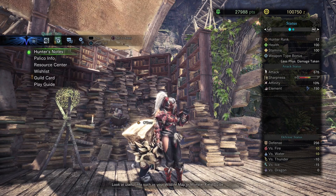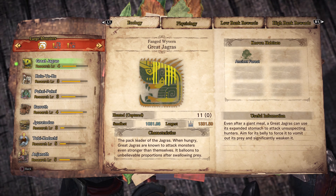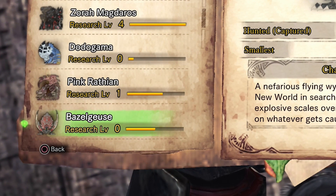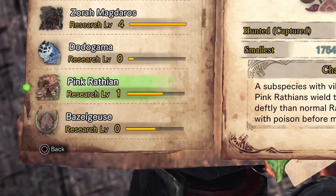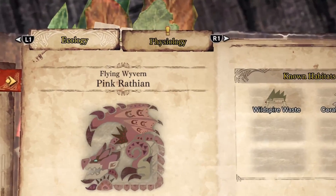Let's start by looking at our hunter's notes. In our hunter's notes, we have our monster field guide, which is a helpful guide that tells you information about the different monsters you can hunt. When you're at research level zero for a monster, you don't get a lot of practical information, but you'll get a basic description of them. When you move up to research level one, you unlock the physiology tab of the monster guide.